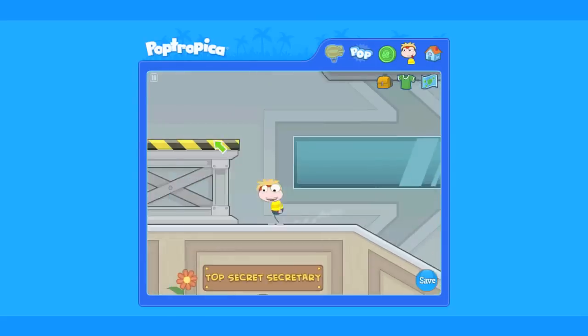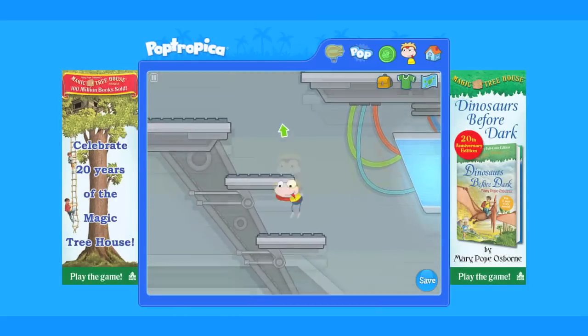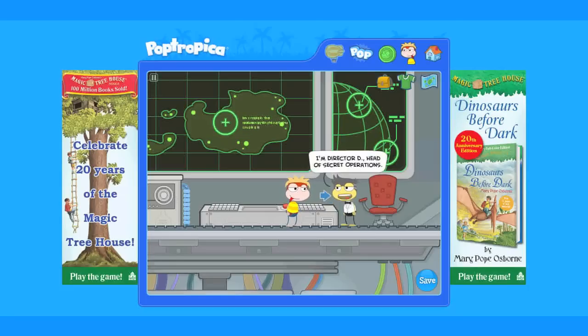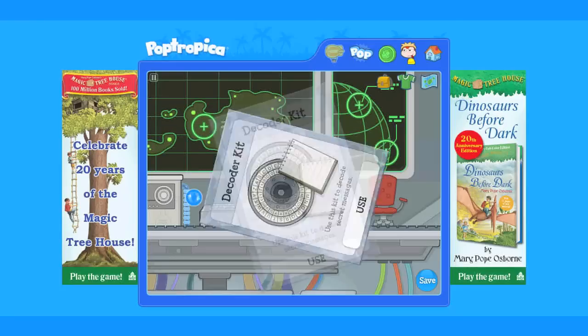Once on the island, move to the right and enter the headquarters. Jump to the very top and let's talk to Director D. After a short scene, Director D will give you a decoder kit so you can speak with other spies.